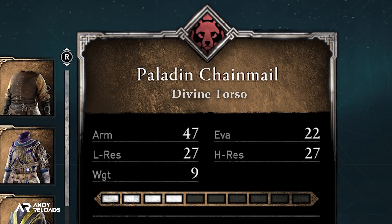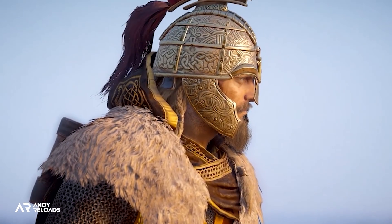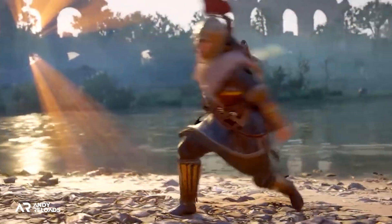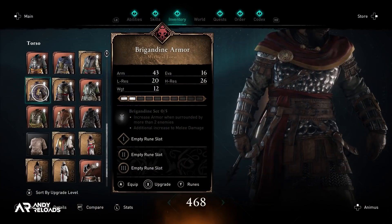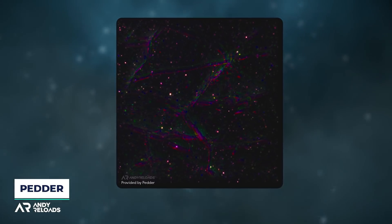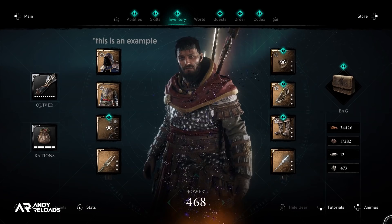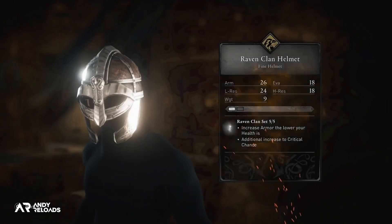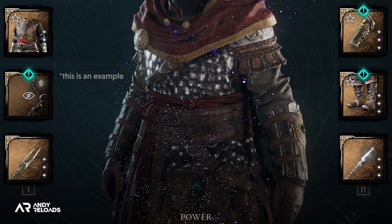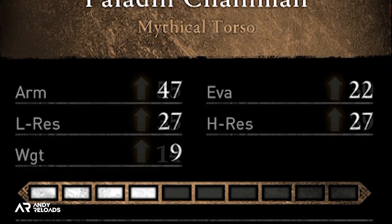Pedder has found an image of the divine frame in the game files. When it comes to the gear itself, it doesn't look like we'll get visual model changes, but rather a purple, gold, and silver glittery animation applied while browsing the character UI menu. Pedder has shared a picture of this so you can better understand what's being described. This sparkly overlay will likely only feature in the menus and not transition into the game world — you won't be running around with purple gold sparks coming off your armor.